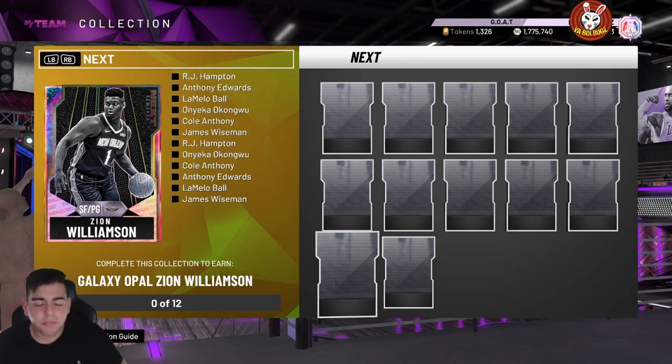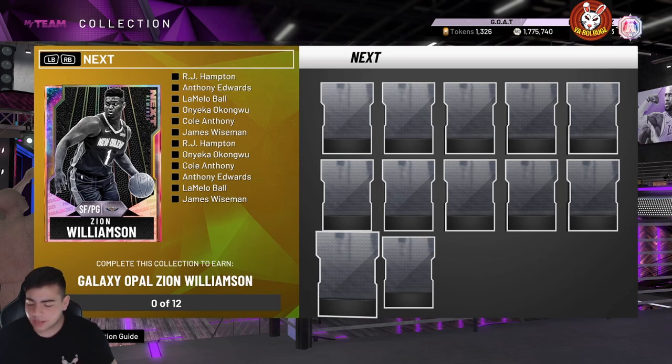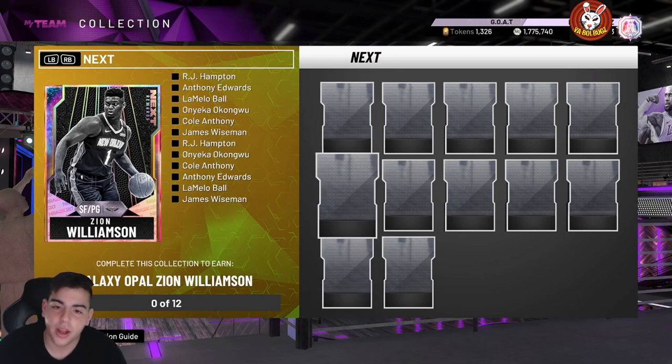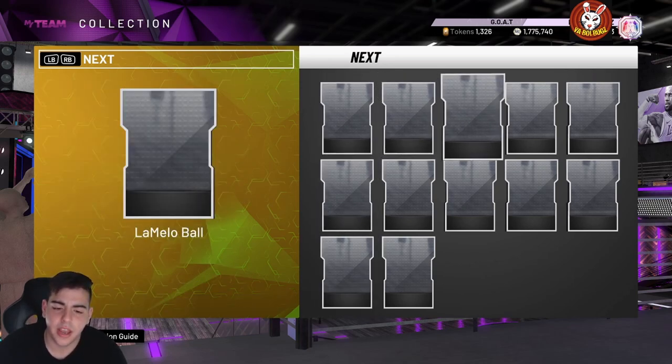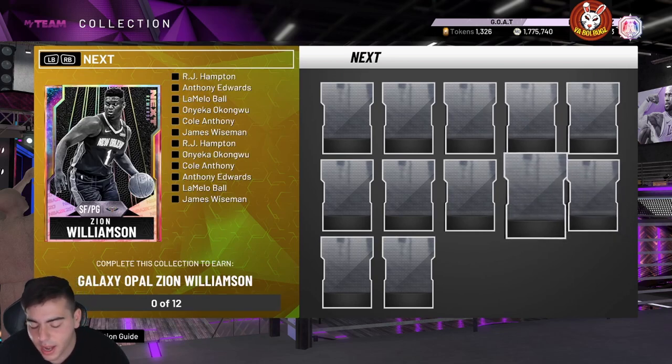Point guard Zion Williamson — point guard Zion Williamson! This is insane. We got RJ Hampton, Anthony Edwards, LaMelo Ball. Why is there a pink diamond version of these cards and why is my internet not working? Let's check if Shake and Bake dropped any stats yet.